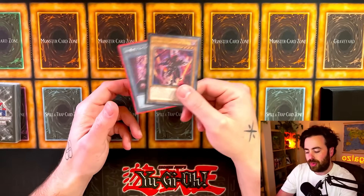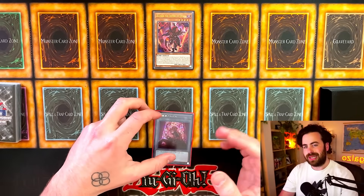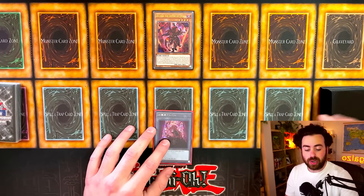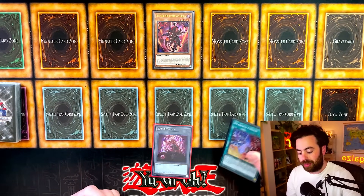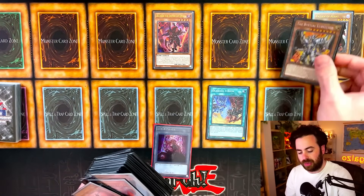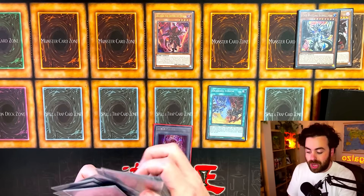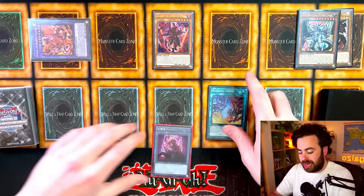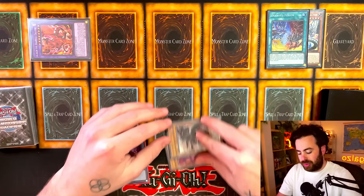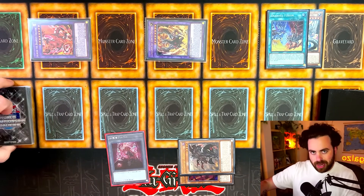The second combo is a one-card combo with Aluber. Aluber grabs Branded Fusion, but instead of sending Tragedy, we send Fallen of Albaz and Lubelion — utilizing Aluber as a dark monster on the field, which wasn't possible before without a dark on field. We summon Albion the Brand Dragon, send it to the graveyard, activate Albion's effect, banish Albaz and Aluber, and then summon Lubelion.